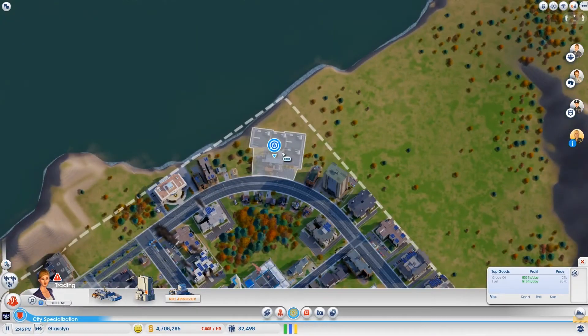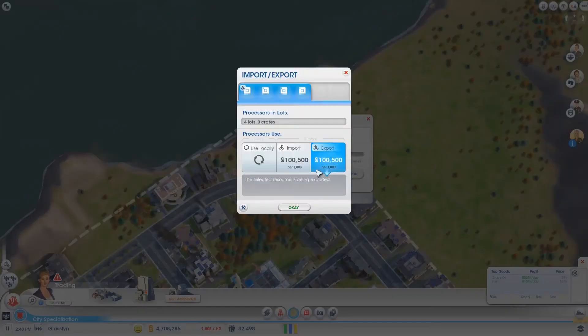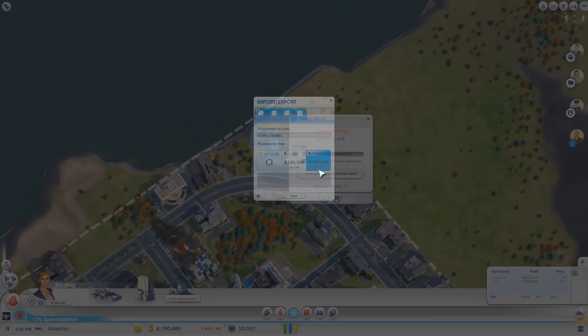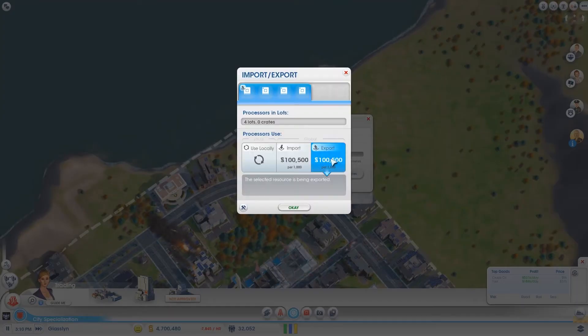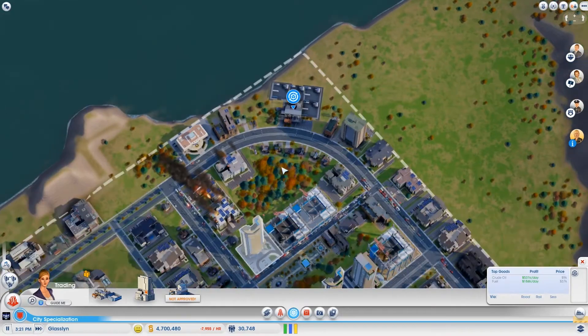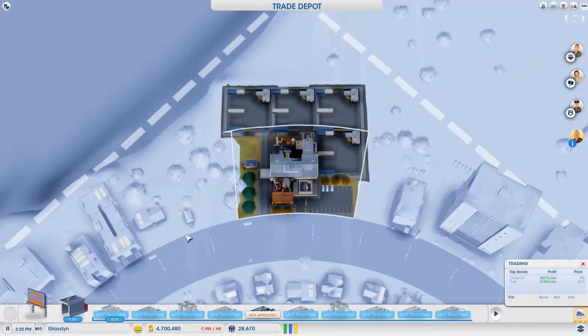So that should give me — I don't know if this is combined, just per 1,000. What does this hold? 8,000 crates? So 800,000 per full storage. It probably needs more delivery trucks.